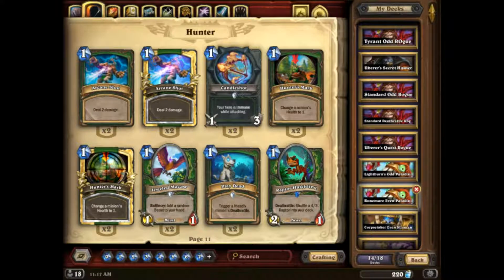Tier 2 is also filled with decks I'd have expected. Odd Rogue's there, Cubelock is there — it's started to see an uptick in popularity mostly because Even Warlock is Tier 1, but Cubelock has some interesting matchups versus aggro decks. It gives the Doomguard cube combos against Shudderwock Shaman, Odd Warrior, and any Druid deck, so you try to get some burst out of that. It gives an interesting win condition against both aggro and control, so I definitely believe Cubelock should be in Tier 2.